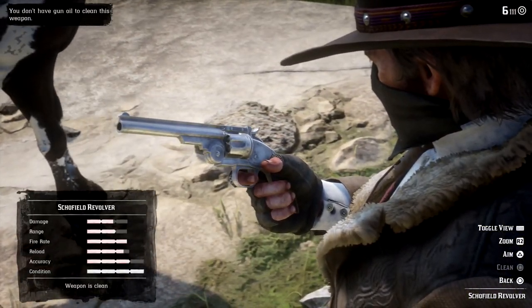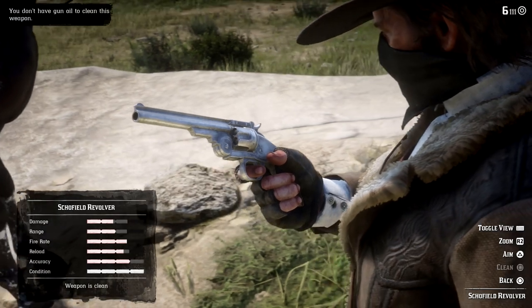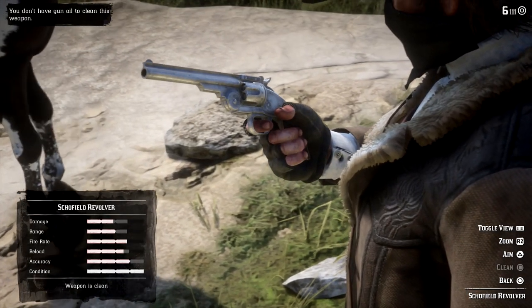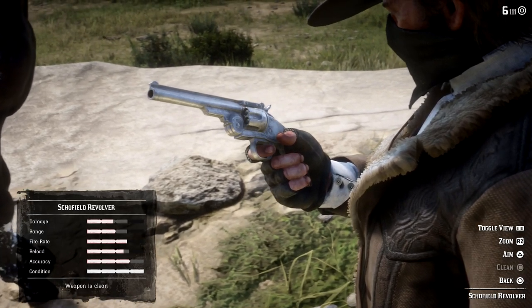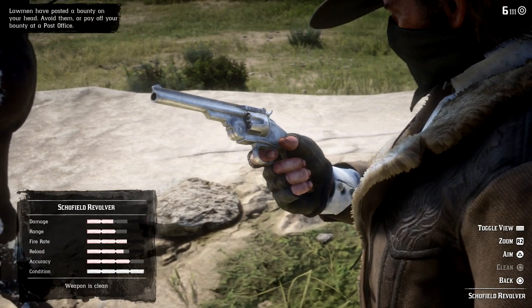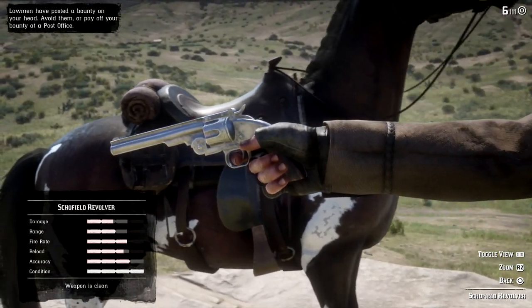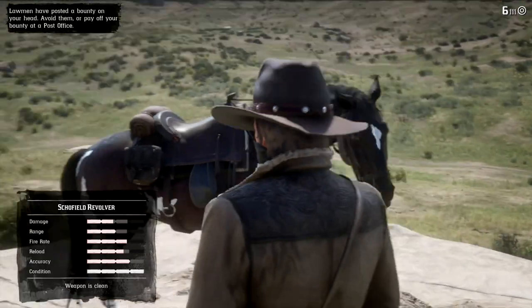Starting things off with a very early game gun, we have the Schofield revolver. This is like an upgraded version of the default Cattleman revolver that Arthur has from the very beginning of the game. It actually has better damage, better accuracy and about the same reload time, also slightly better rate of fire, and you can further upgrade it.